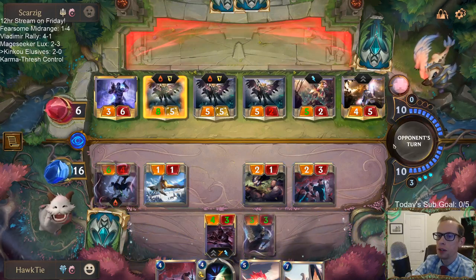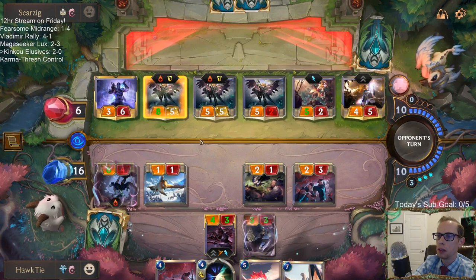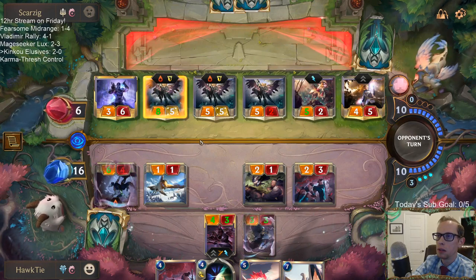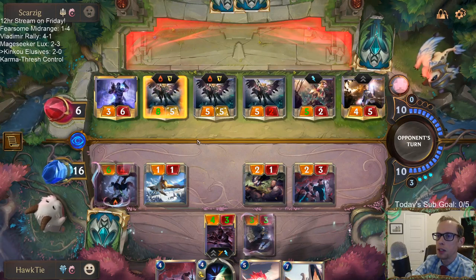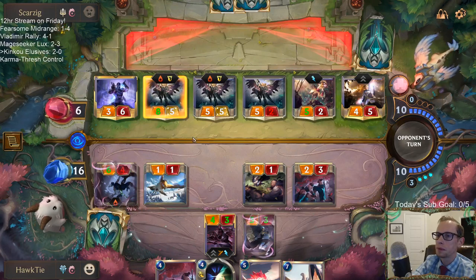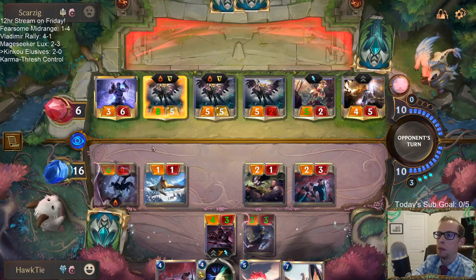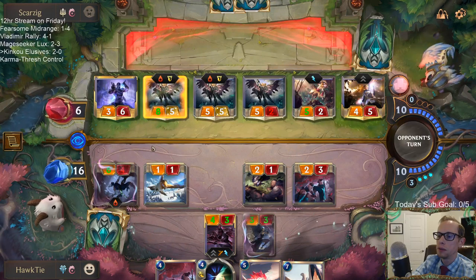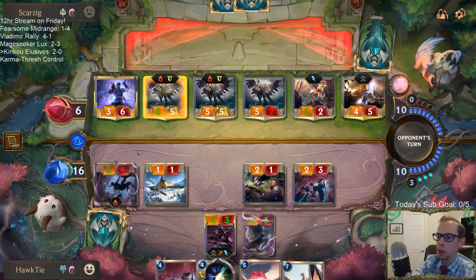This is me taking nine, going down to eleven. I wish I still had that Will of Ionia available. If they have a burst-speed barrier I can't do anything about it.